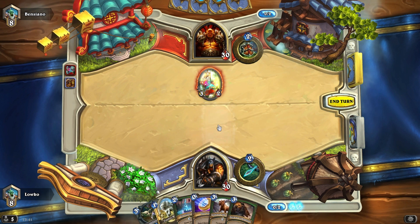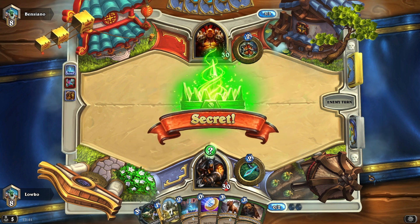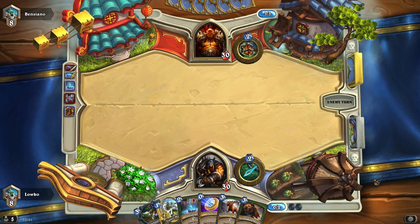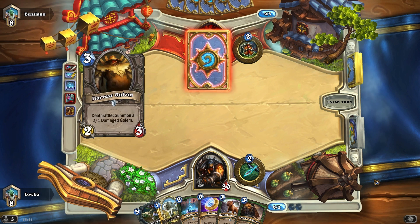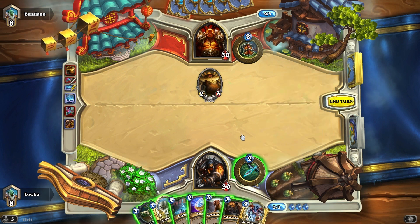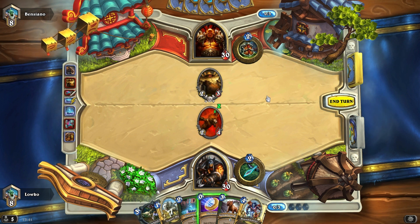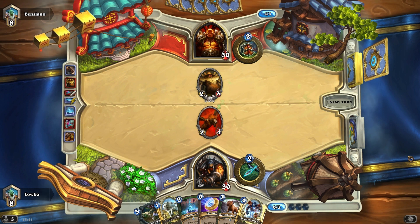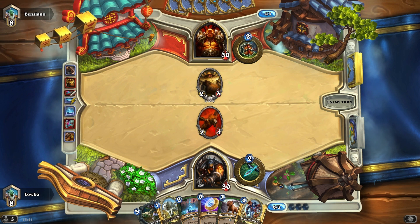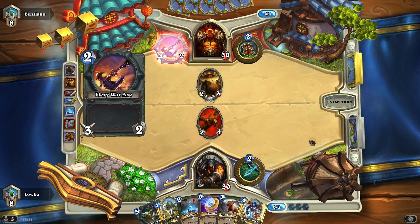I think I'm just going to Freezing Trap right here. He's going to cost four mana — I have a second Freezing Trap in hand, and as long as I survive to the later part of the game I'm good. Going for the Harvest Golem — that's acceptable. I'm going to Animal Companion right here. That is really the one I did not want — why does it keep giving me this one? I actually didn't want Leokk right there; that might have been a pretty big misplay to be honest.